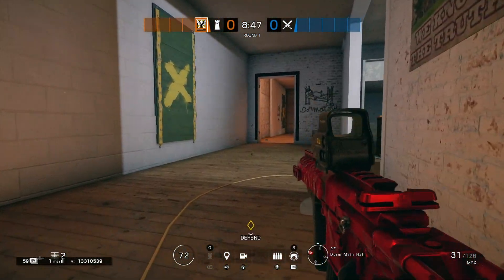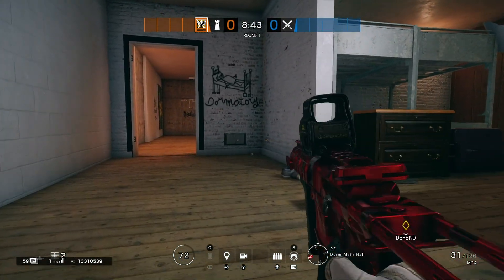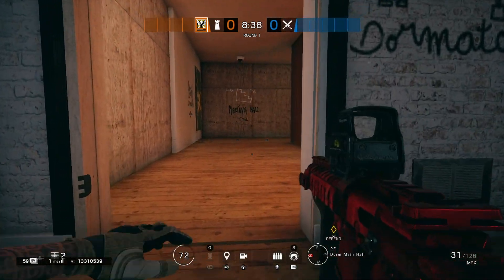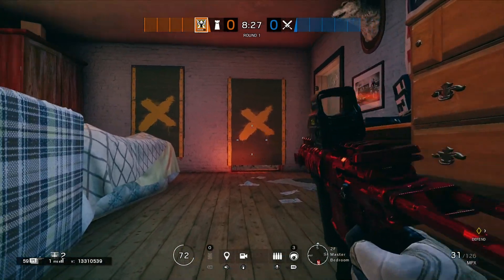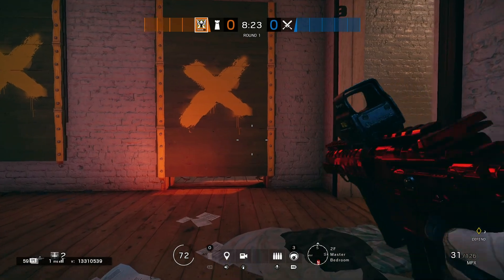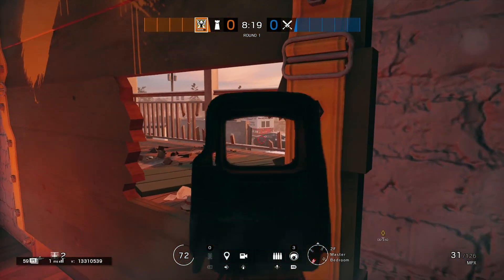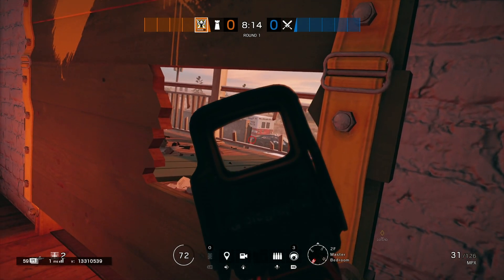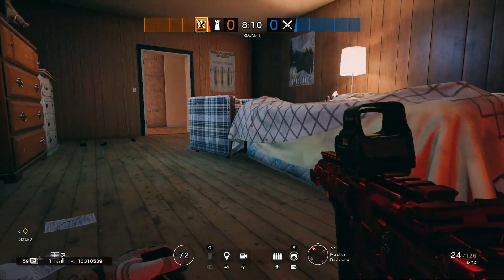The only downside to this glitch is that you do move slowly — though still a bit faster than normal prone. Now I'll show you another spot on this map. Come over to this spare bedroom by the dorms, and go to this little doorway and hit out this bottom bit. From there you've got a nice dirty peek onto the ambulance way — just wait for them to come in and get some nice headshots. They're not going to expect it.